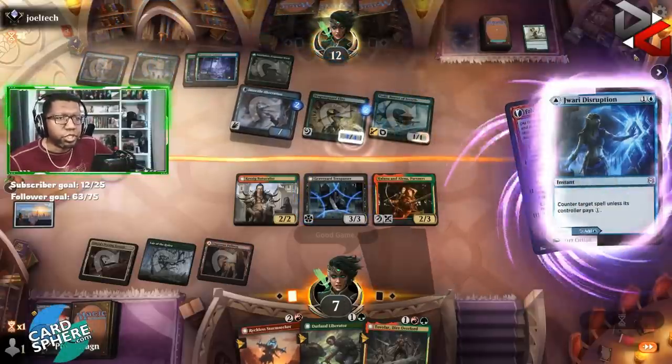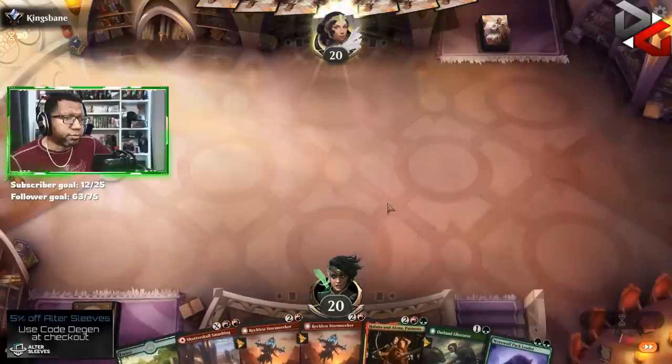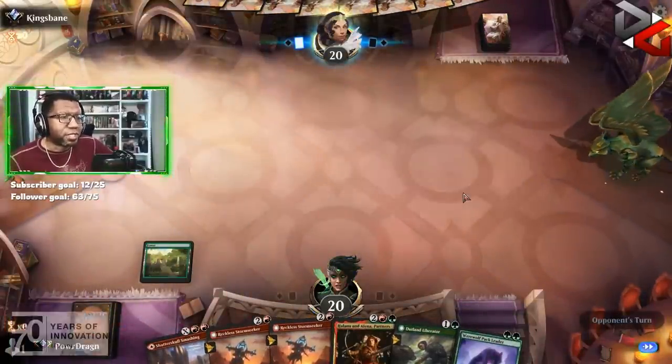All right, cool — GGs. Let's move along. We get to go first. All right, let's do it — we just need to draw one land, right? It's not that hard. Famous last words.